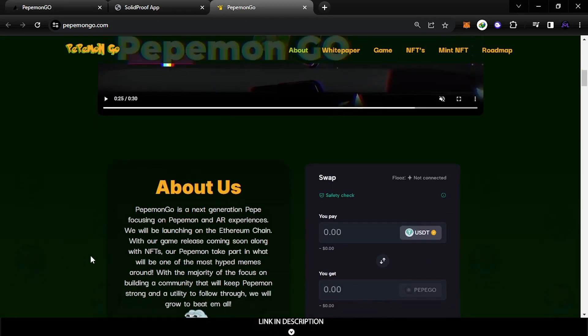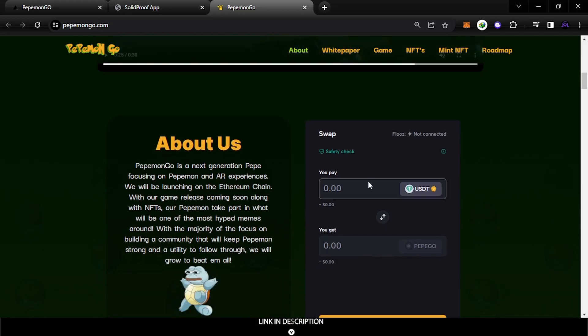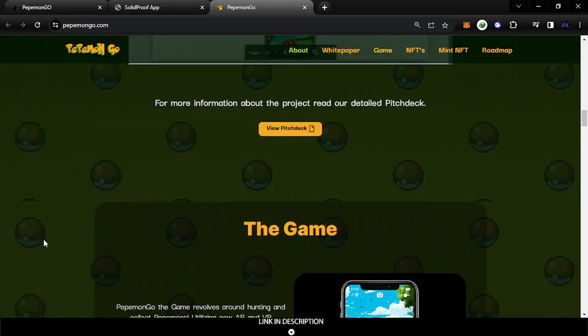If you scroll down — I'll also leave this in the description — you can't swap from here because it's not launched yet. But once it launches you can use this to see the price of PEPEGO, which is their token. If we scroll down further you can find information about the white paper.